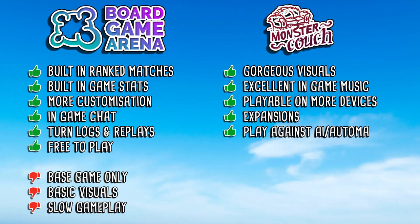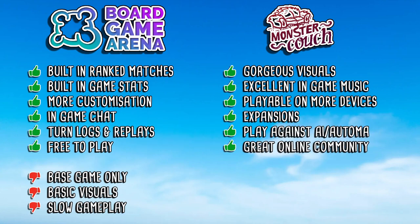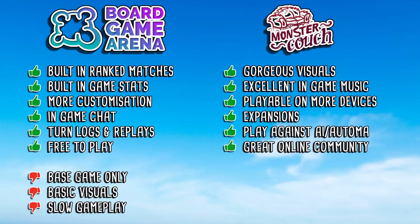The last pro — which is supplemental to the game but definitely counts — is just how strong the online community is. The game has been out for just over two years and Monster Couch has done a really good job of building that community, but the community itself has also expanded organically. There's a really strong community on the Discord server, and from that naturally spawned the Wingspan Tournaments Discord server, which I've been a member of for a long time. That community makes playing on Monster Couch a really great experience.